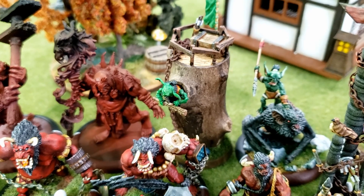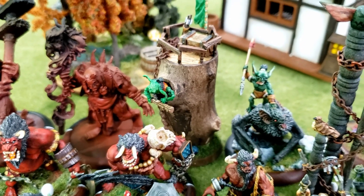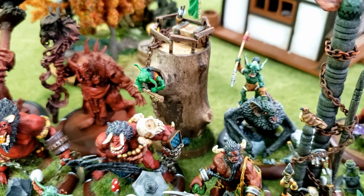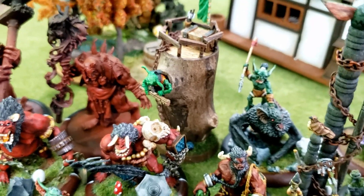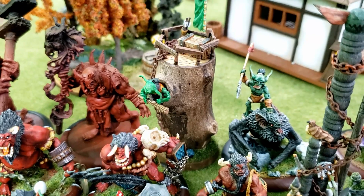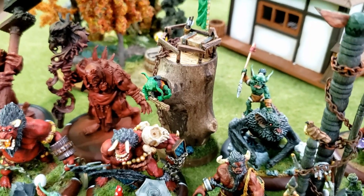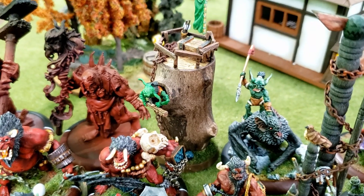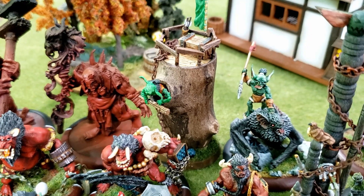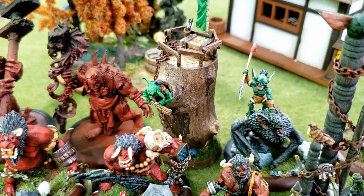Unfortunately, while it's on the right size base, that's the last thing that's correct about it. It's supposed to be difficult terrain and not block line of sight, but this giant thing is impassable and totally blocks line of sight. I have an idea for how to make a cavern hole that's more in line with what the card says. Unless you have a good idea for what terrain card this might fit, I think I'm going to put it on a bigger base, cut a hole so I can slip this base in, and turn the whole thing into one big terrain piece.